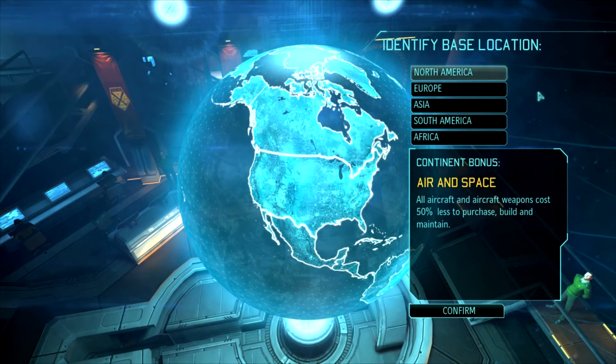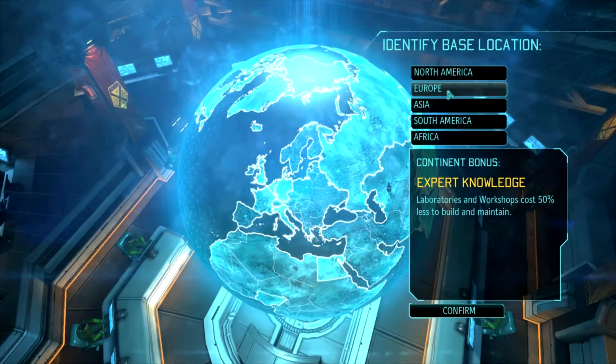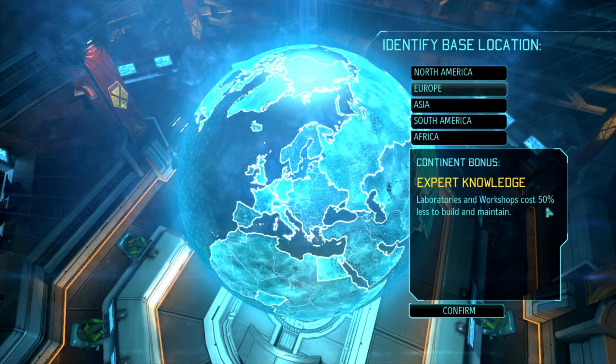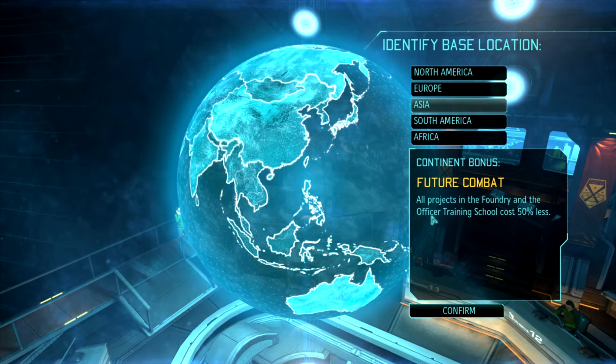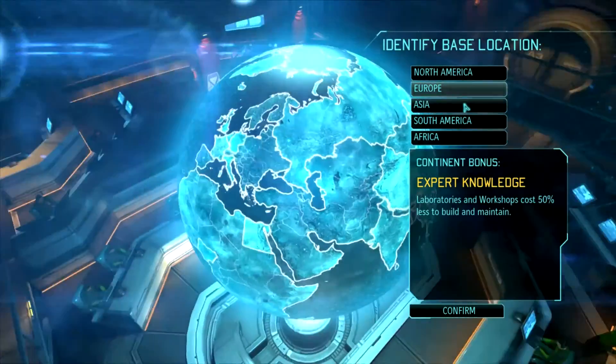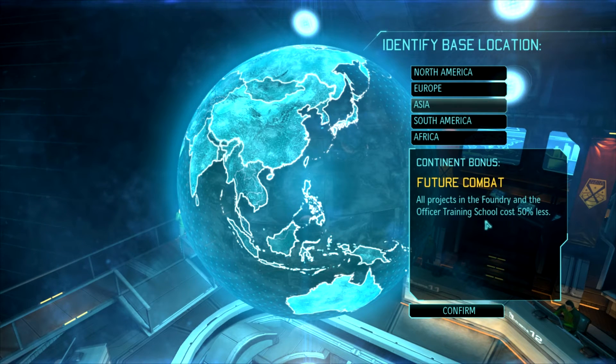There's a lot of different schools of thought on which country to pick. The two I think are most viable are either Europe, because of the Laboratories and Workshops cost reduction, or Asia — Future Combat — which allows Officer Training School upgrades as well as Foundry to cost 50% less. These are both really strong, but in Classic and Impossible difficulties, getting additional squad mates and additional abilities from the Officer Training School is simply too good to pass up. So for the initial base starting bonus, I'm going to pick Asia.